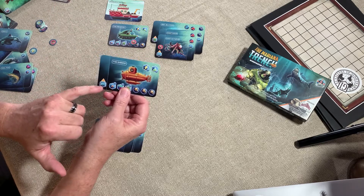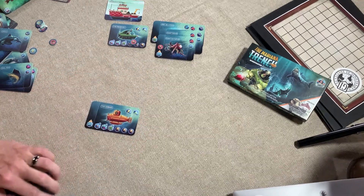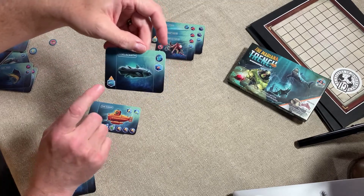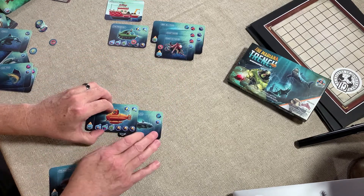I know my tank can now hold one large or two small fish. Then as I was going along and collecting, I got this Coelacanth and I'm going to collect it. And it counts as a small. I'm going to put it under this side of my card.